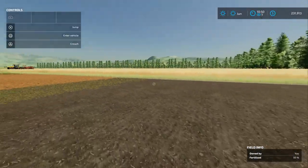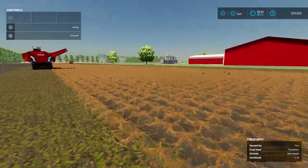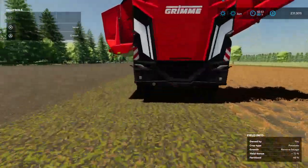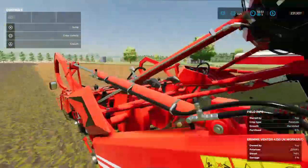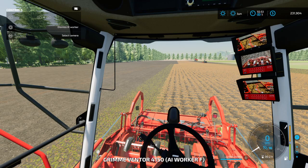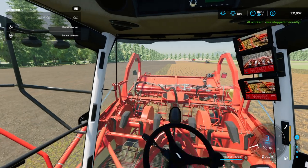Alright, so now this guy is ready to go — he's ready to be unloaded. You can bring the trailer to this guy, or you can dismiss the worker.